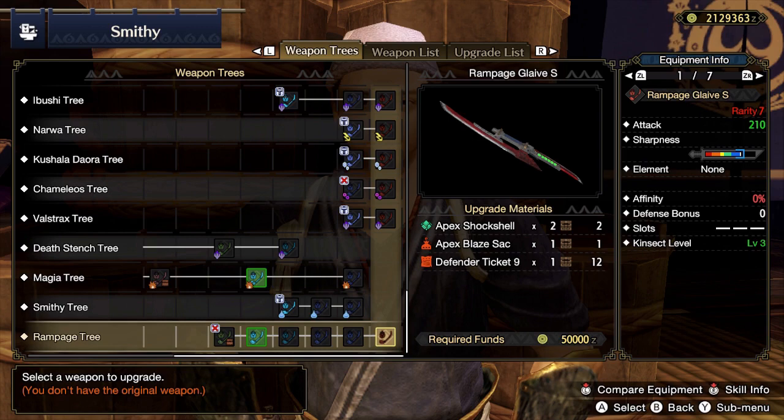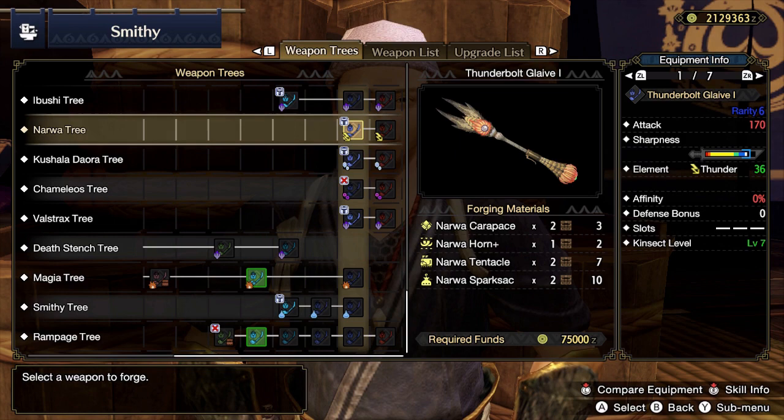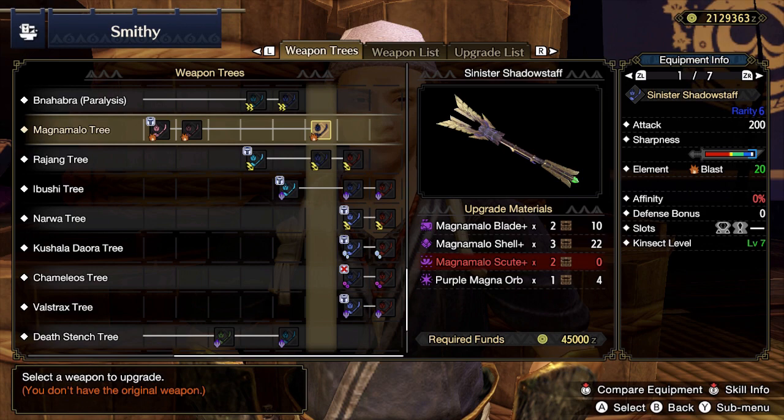Next we will talk about elemental damage. Some weapons will do small amounts of elemental damage in addition to the slicing or impact damage they already do. This can be useful when fighting a monster with an elemental weakness. However, monsters can also be resistant to some elements, so it comes down to the player to choose which element, if any, they want to bring to the fight.